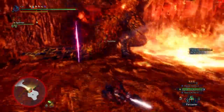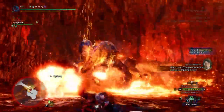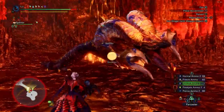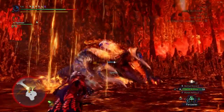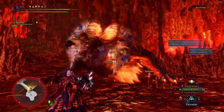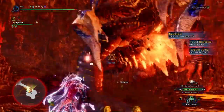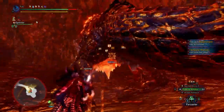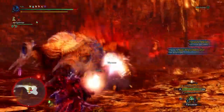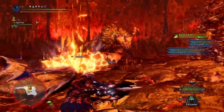We got the wall bang and she instantly enraged, so I backed off and did one clutch claw attack. She's like Savage Deviljho — she doesn't take any damage during that enrage move. If you want to deal damage during that, drop poison bombs or do the clutch claw, since mega barrel bombs are annoying to set up. Now the horns flew off — nice.